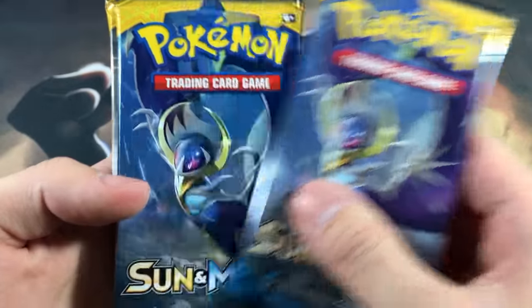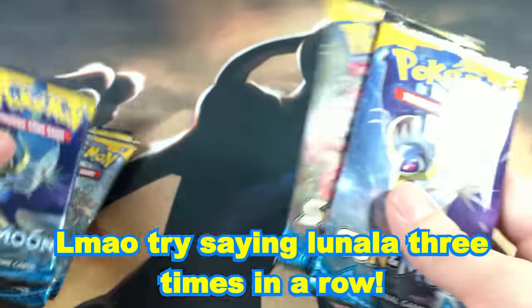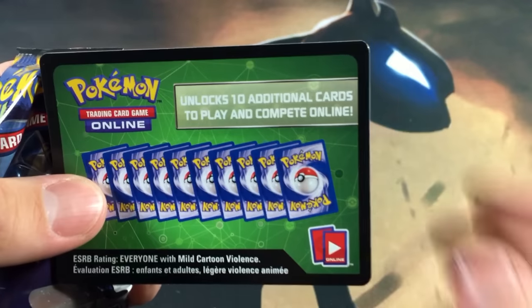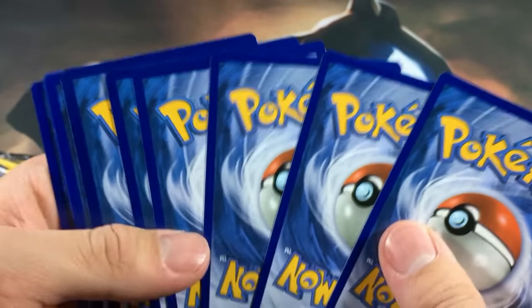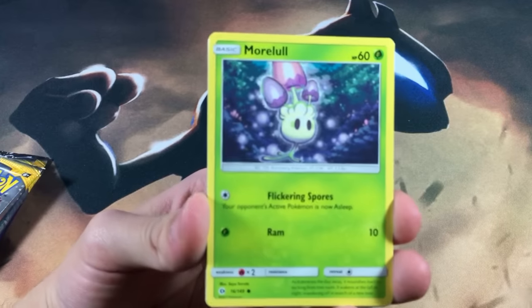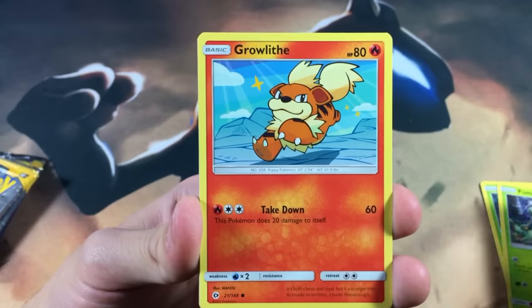Alright y'all, here we are with all our Sun and Moon booster packs. We got pretty much duplicate artwork, so we're gonna end with Lunala, then Decidueye second to last, another Lunala, and start off with a Lunala. We got the code cards - they're bringing this thing back again. The trick is four cards to the front now because they added an energy for every pack, which I like because it kind of helps if you're trying to find energies.